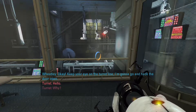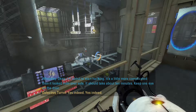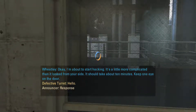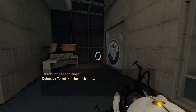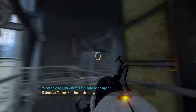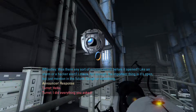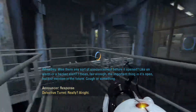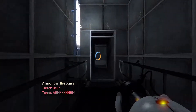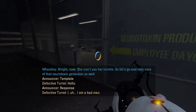Keep your eye on the turret line, I'm gonna go and hack the door open. This door's actually pretty complicated. But how long's the door been open? Was there any sort of announcement before it opened - like a buzzer, an alarm, or a hacker alert? Fair enough. The important thing is it's open. So - she can't use her turrets. Let's go and take care of that neurotoxin generator as well.